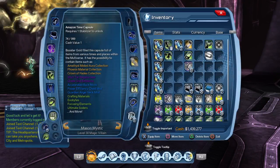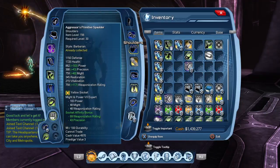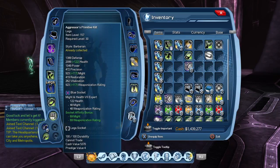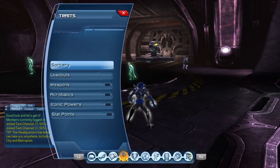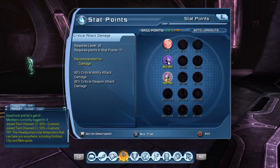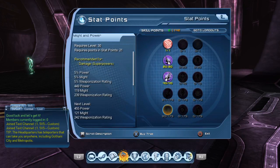As far as mods go, I went with a balance of precision and might with some power. So I did might and power, precision and might, precision and might for the red slots, and precision and health just to give myself an overall well-rounded character. For the actual stat points, I used weapons expert because you'll be doing a lot of damage via your weapon. You want to get your critical attack chance and critical attack damage, and then I balanced the rest of my skill points between precision and might.